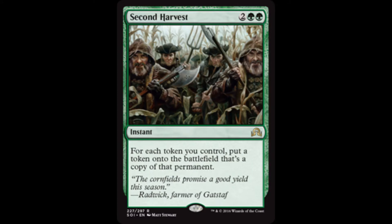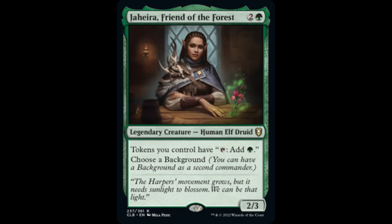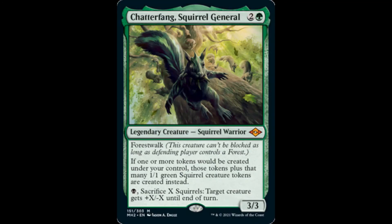Second Harvest doubles the number of tokens we control at instant speed. Jaheira, Friend of the Forest, gives tokens we control the ability to tap for a green mana. Each time a token is created, create a 1/1 green squirrel creature token with Chatterfang, Squirrel General. Creating an army of squirrel tokens is a potential win condition in this type of build.